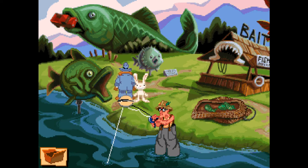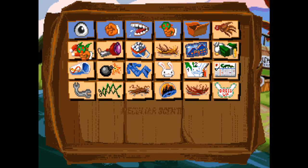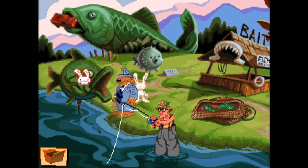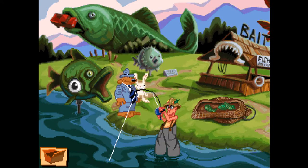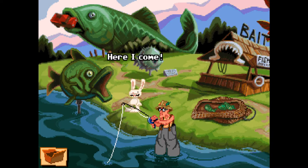If we click on anything else we get back out. Can we use an item on it while we're inside? There's no way of changing to Max when we're actually in here. Let's try all the items, and if that doesn't work we'll try using Max on it. The first stuff I think is going to be used later.